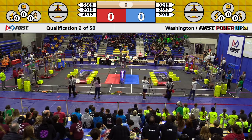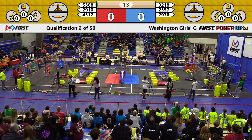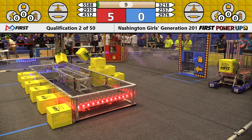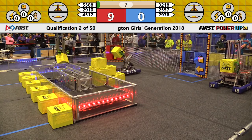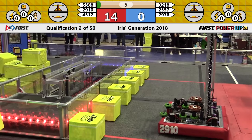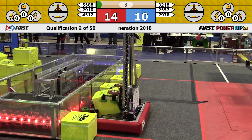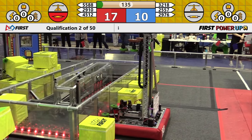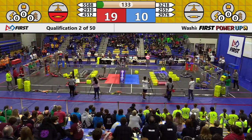Power up! Autonomous is underway. We see five out of six robots moving right away. 2910 is jacking the bot. They swerve in for the Red Alliance scale, but the Power Cube bounces off and misses. It looks like 2910 could be trying for a two-cube auto. They get the second in the switch for your Red Alliance. Excellent work on Red.